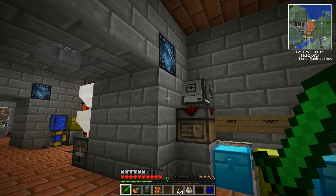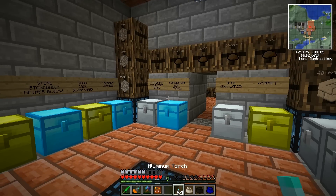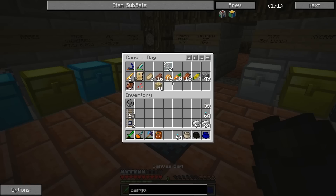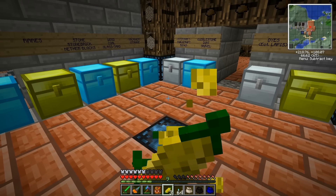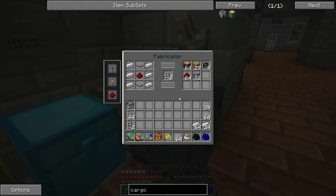Hey guys, it's KJ48. Welcome back to my Minecraft Let's Play. This is Season 6, Feed the Beast, Part 66. When last I left off, I was supposed to be clearing out area for a farm, and I did that. I used the filler, had some problems, fixed it, and it worked out. Now I've got a place for the tree farm, so let's go ahead and make some things we're going to need.